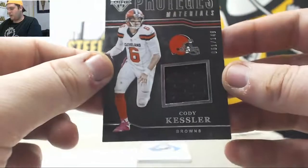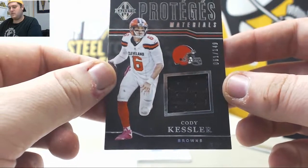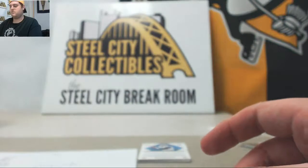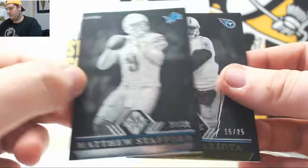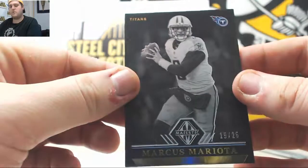For the Browns right here, out of 149, jersey card Cody Kessler — that's going to go to the AFC North, Kyle Kaye. 26 to 99, Matthew Stafford — that's going to go to the NFC North, Michael R. 15 to 25, going to the AFC South and Greg M. — Marcus Mariota.